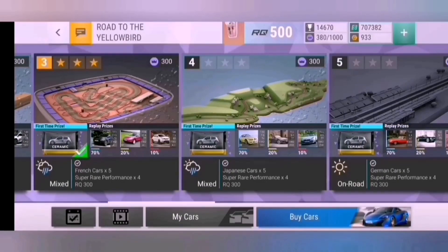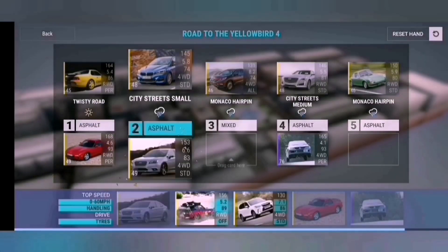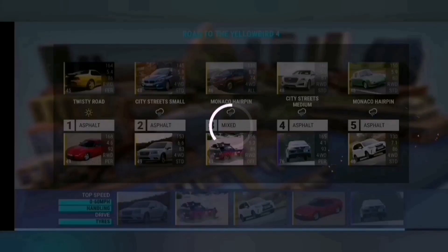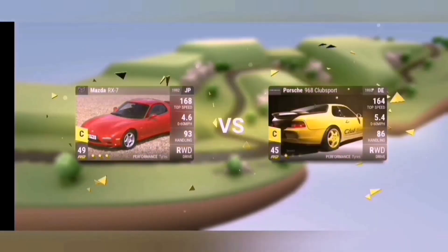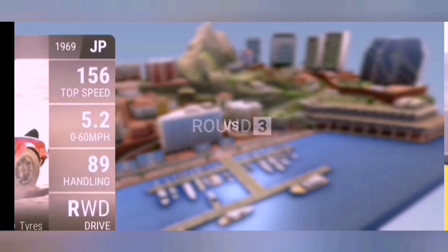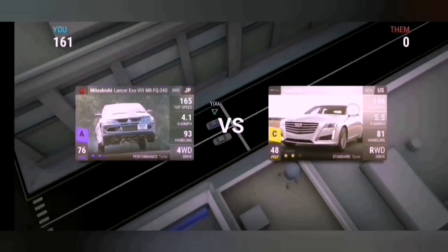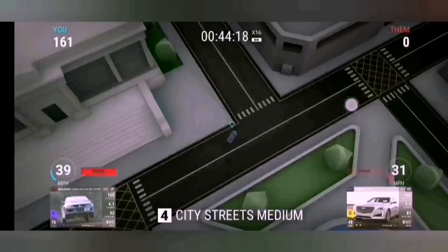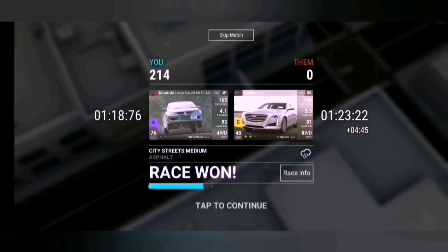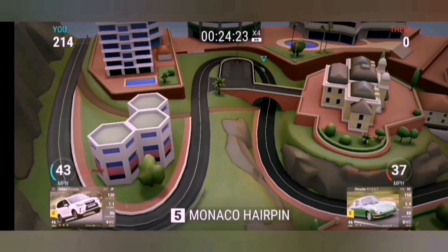Nothing good so far. Round four: Japanese cars times five with super rare performance being one of them. You need some decent standard tyre cars for this one. There are twisty roads and the rest are all wet — wet twisty city streets. The Subaru Legacy does beat it just. You could even use the Suzuki Swift rally car. Japanese isn't my strongest hand — this was the one I was really worried about.